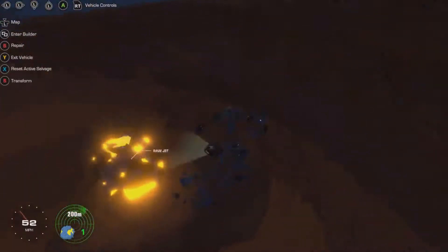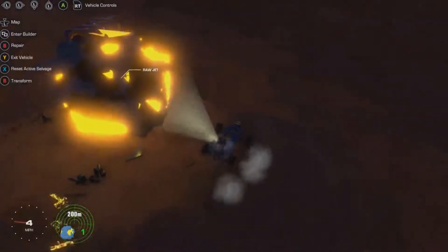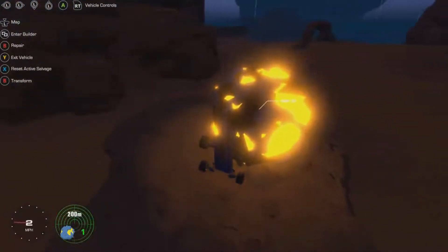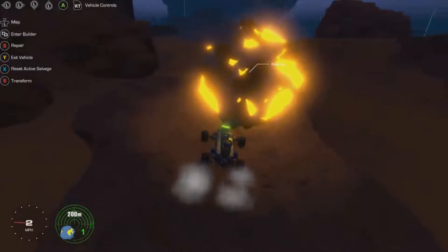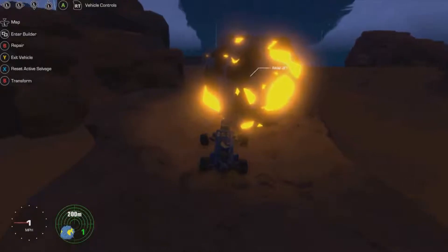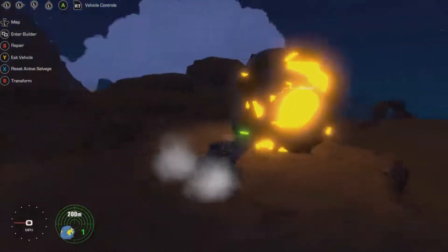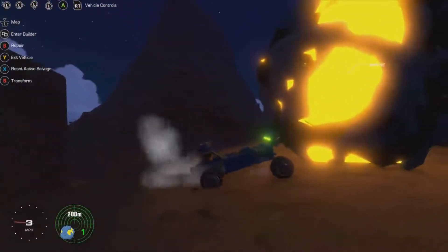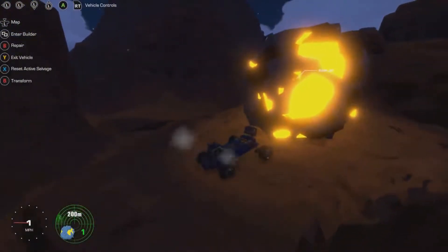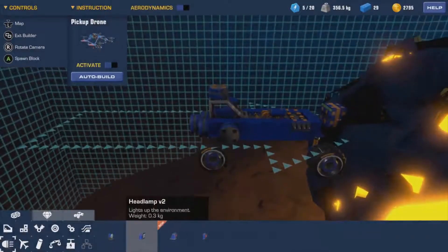There we go - right, so we definitely need this one. If we can get it down - it's too heavy for this thing to move at all. So we've got a tail light and a tail light V2.